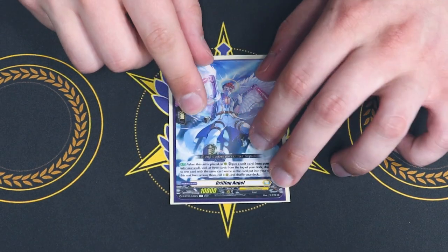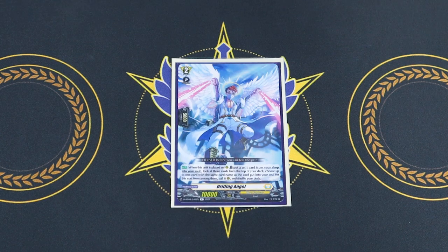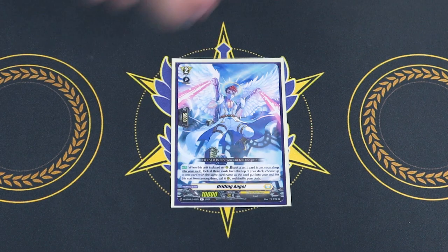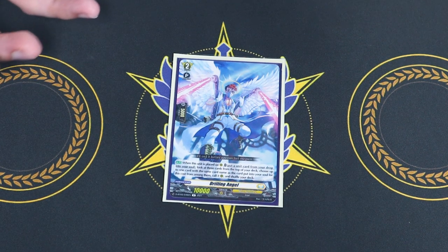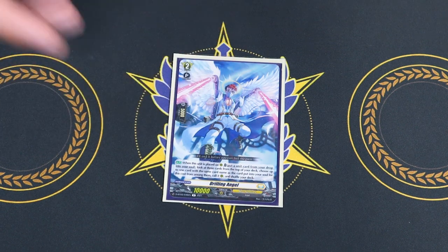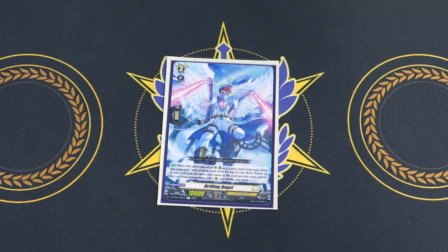Lastly for grade 2s, I'm running one copy of Drilling Angel. What it does: pick a card from your drop, put it into your soul, look at the top three cards of your deck, pick a card that has the same name as the card you put in, and call it. If there isn't one, you just shuffle your deck. This is mostly just to put PBD in the soul, but if you feel like putting in a grade 1 and calling it from the top three, you can do that too. It also just helps fill your soul for free — it's just on-place soul gain.